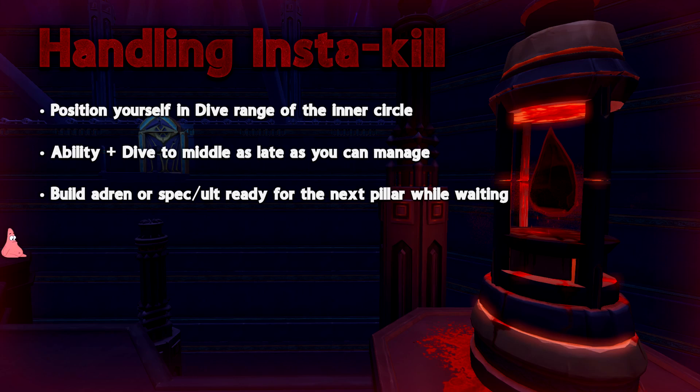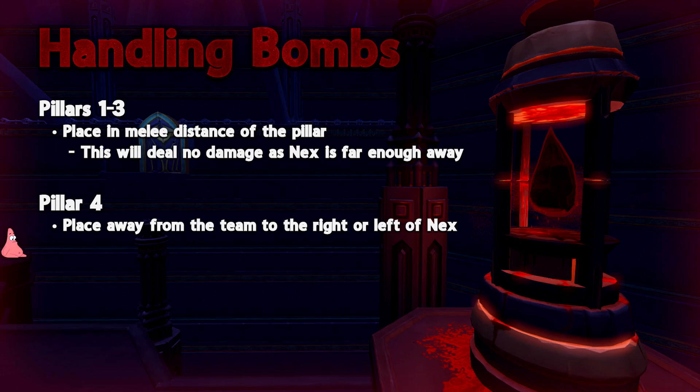Due to the nature of the mechanic having the punishment of an instakill, I highly recommend that you take this at your own pace and work your way up going later and later into the middle. The secondary mechanic, the bomb mechanic, is also very important. A lot of people struggle with this part due to having their movement abilities on cooldown; however, if using the movement ability order gone over earlier, you should have at least one movement ability after moving out of the middle.